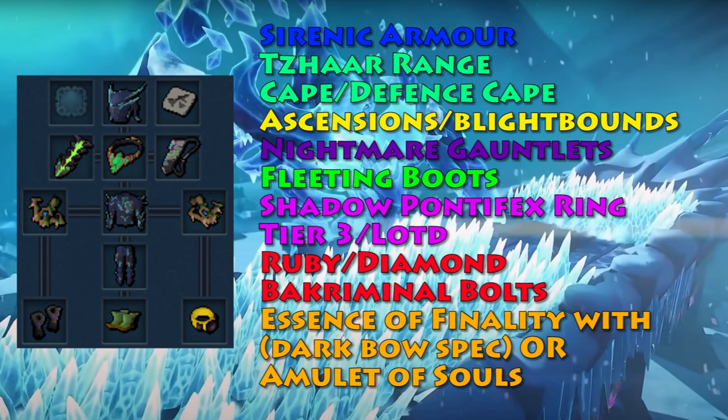For your weapons, you're going to be using Ascensions or Blightbounds. For your gloves, you're going to be using nightmare gauntlets, and the boots will be fleeting boots. For your ring, once you have it upgraded to tier 3 using the anima that this boss drops, you will be using that instead of a LOTD, but until then just use an LOTD. For your ammo, you can bring ruby bakriminel bolts and then diamond bakriminel bolts for the end. And then finally, for the essence of finality, I have in it a darkbow spec, but you could also use an amulet of souls.